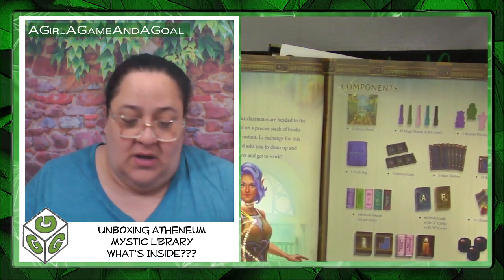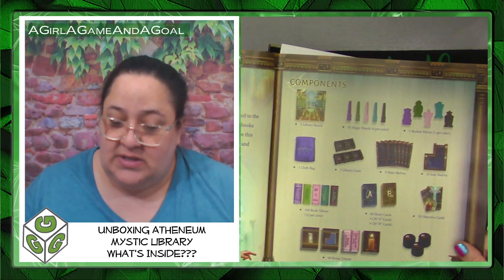The first thing on top is the rulebook — this guy is heavy. It says 'rulebook' right on it. There's a little blurb on the theme: the magic exam is tomorrow and your classmates are headed to the library to study, stack books by subject instantly. It's mystical and I love that kind of stuff.